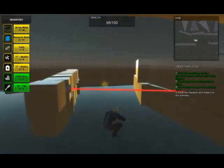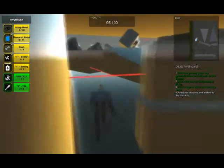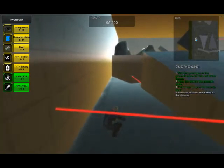Then you can avoid the trip wires in the warehouse area by pressing C to crouch under the trip wires, or spacebar to jump over the wires if they're low down to the ground.